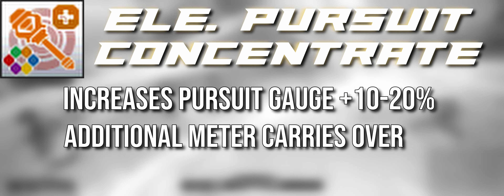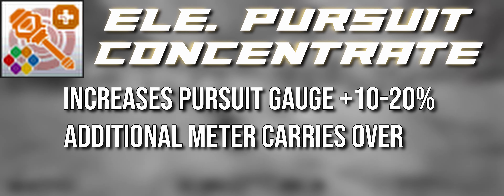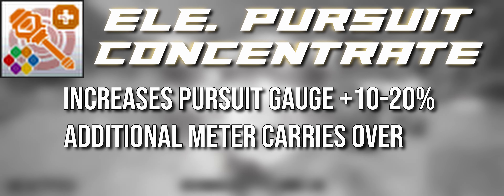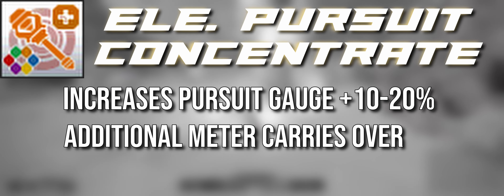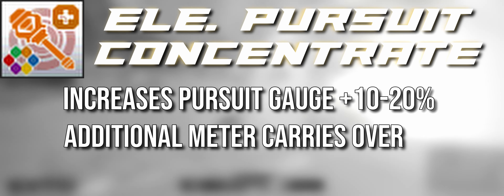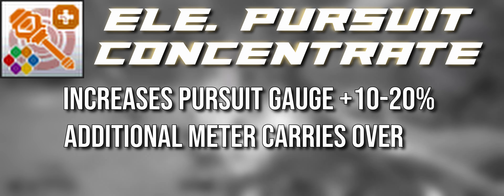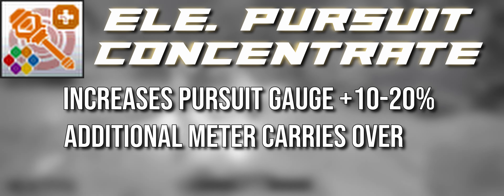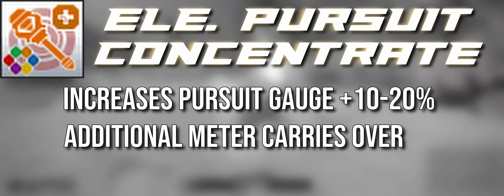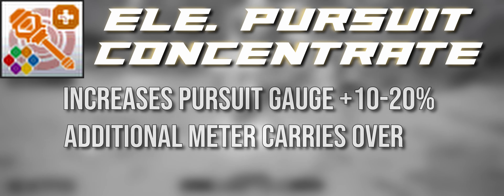Another benefit: often with One Element Pursuit you don't find the right window to use it, so you're sitting on a bar doing more counters while waiting — that's a lot of wasted resource. This skill means you're not being punished for not using One Element Pursuit right away. And if you build the additional 10 to 20% and then use One Element Pursuit, that overflow meter carries into the next one — that extra 2,000 meter feeds back, maybe at 50% or 1,000 units. It synergizes with Pursuit Chase, which already lowers the meter you need to build, so they play off each other.